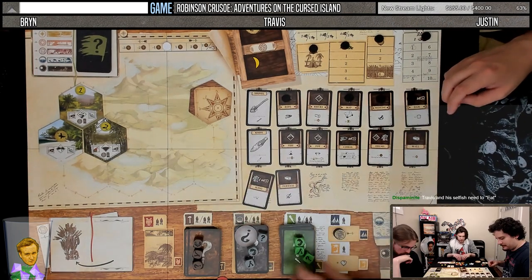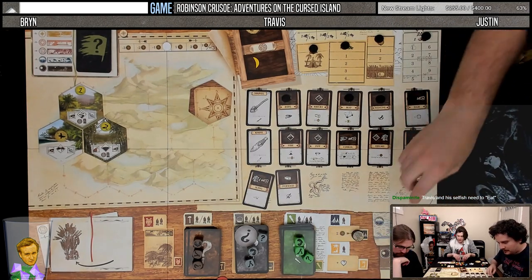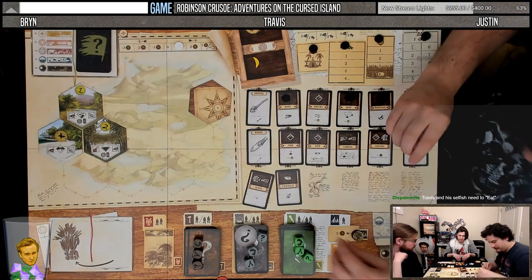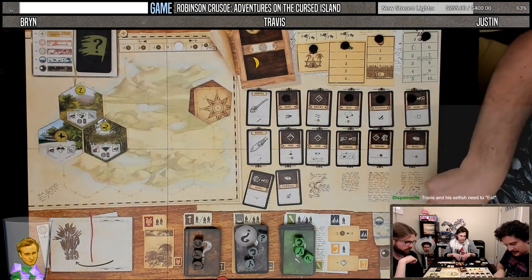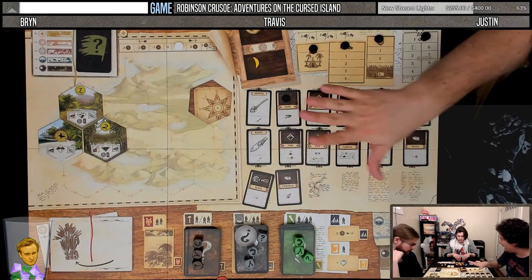Medicine's nice to have, not necessarily for any of the cards I flip though. So I will gain two of these, and this will go up by one. Then we come here — we have this effect. So we can move our camp, but we can't because there's cannibals there.